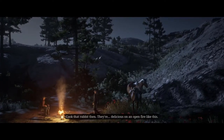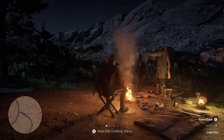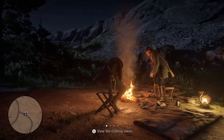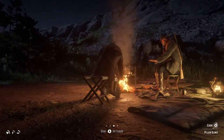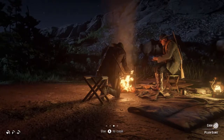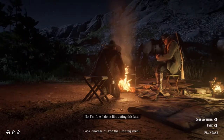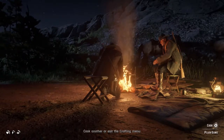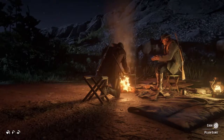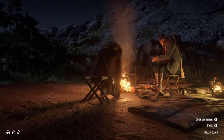Oh, we got a rabbit too — they're delicious on an open fire like this. Oh shit. X is crafting, cook. All right, so what am I going to make? Let's do that. Use A to cook. It's hard to eat. I don't like eating this late. Cook it, mother. Look at you — you're indulging. Yeah, dude. Let's eat up. All right. Let's get out of here.